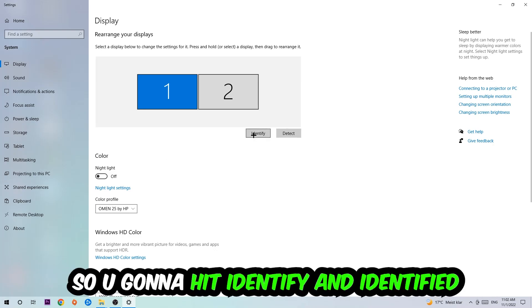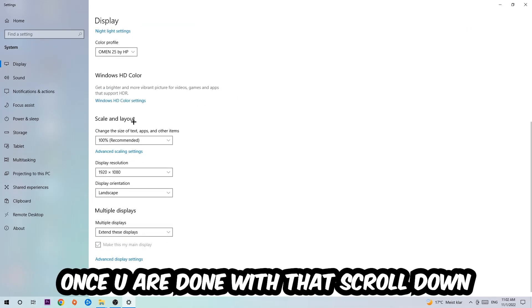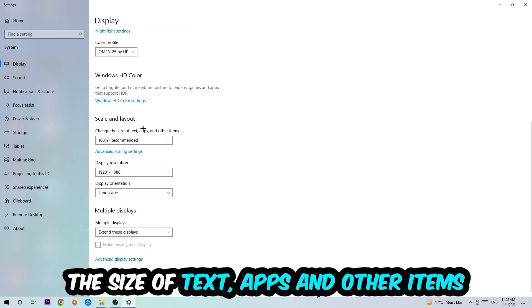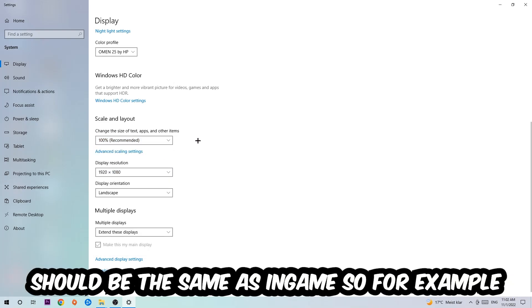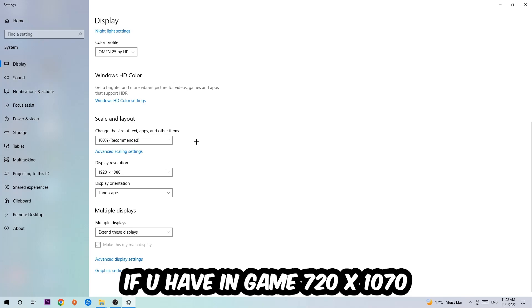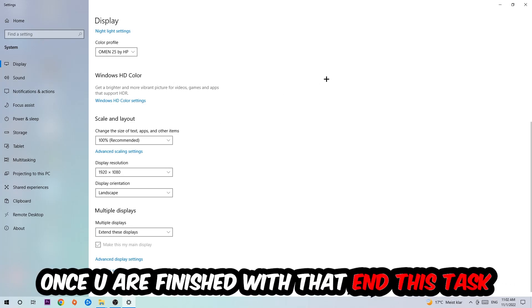The first step here is to identify which your main monitor is — this only applies if you have more than one monitor. Hit Identify to confirm it. Once done, scroll down to Scale and Layout and change the size of text, apps, and other items to 100% as recommended. The display resolution should also match your in-game resolution — for example, if you're running 1280x720 in-game, apply that same resolution here.